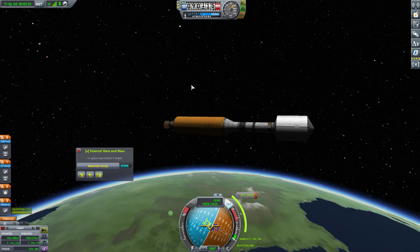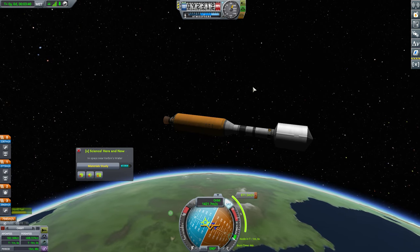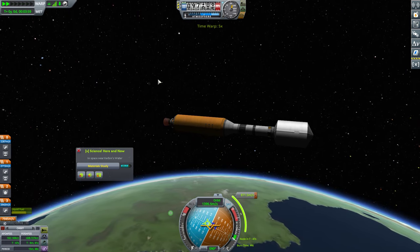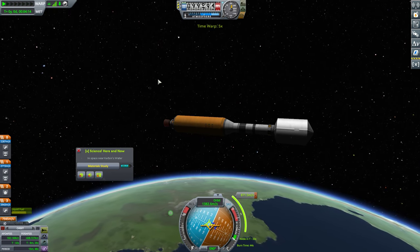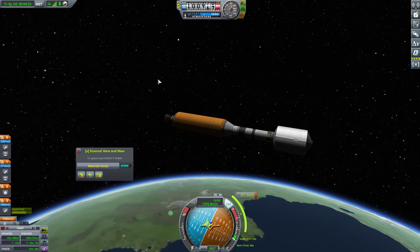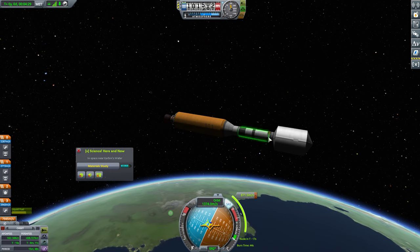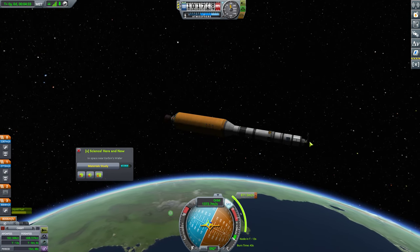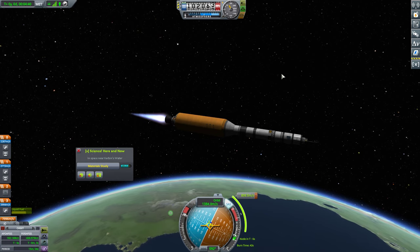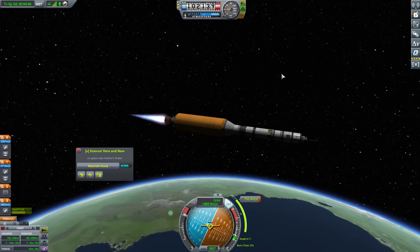We need to do this burn relatively soon — this is going to continue to be directly at the horizon, so we need to be right here. This burn isn't going to happen for a few more seconds, so I'm going to go ahead and warp forward a little bit until we're at about T minus 30 seconds. Redirect towards the maneuver node. This thing doesn't have much of a reaction wheel, but we can actually deploy the fairing — I don't know why I didn't do that until now. We can also go ahead and extend the high gain antenna. And we should have started burning a few seconds ago, but since I'm a complete and total moron, that didn't happen.